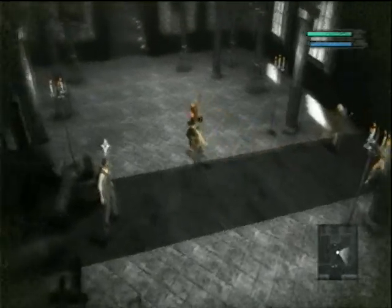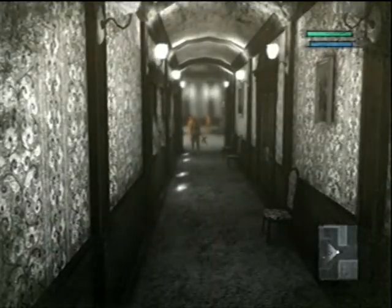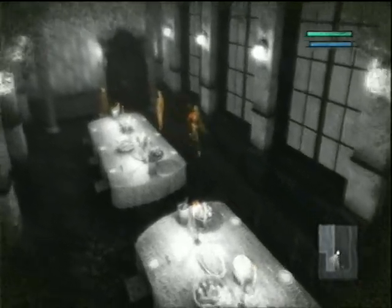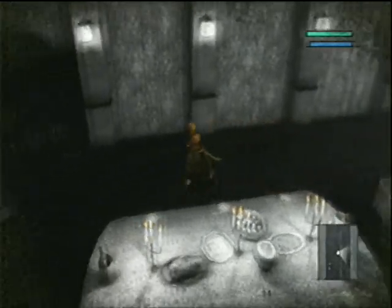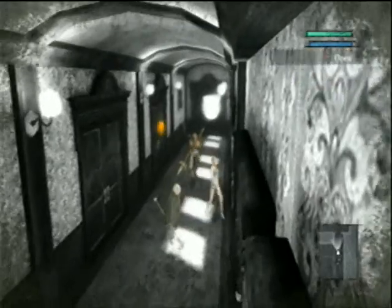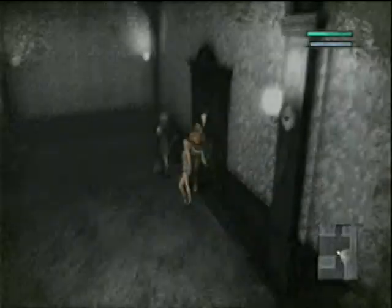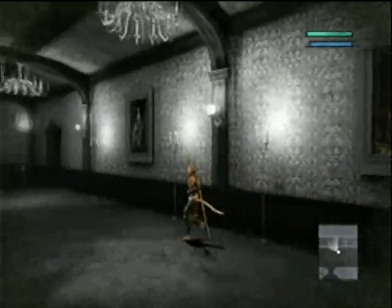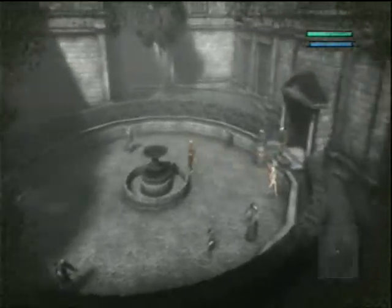I'm recording this clip to show off a weapon we actually missed in the underground facility. It's called the Fang of the Twins, or something similar to that. I think it's a two-handed weapon, and it's supposed to be found on the first level of the underground facility. I'm just gonna smash all the boxes we find in that area, and it should be inside one of them.